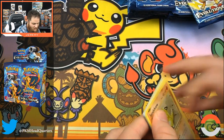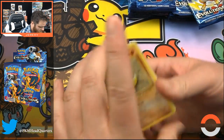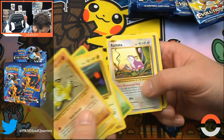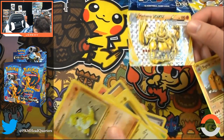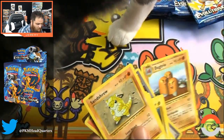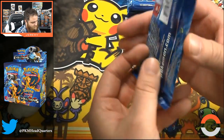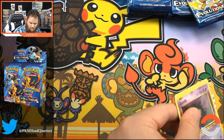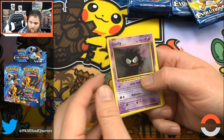We already found that Mega Charizard. Caterpie, Ratata, Pokedex, Magmar, and we have a Machamp Break card I think, and Dugtrio. I think I screwed up the card order because I was watching where Colt was walking — excuse me, little guy.